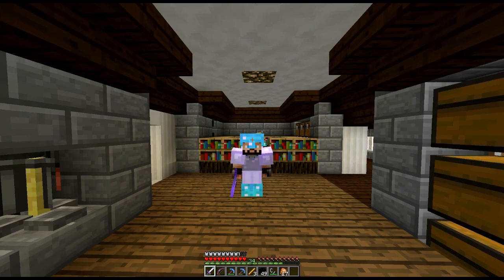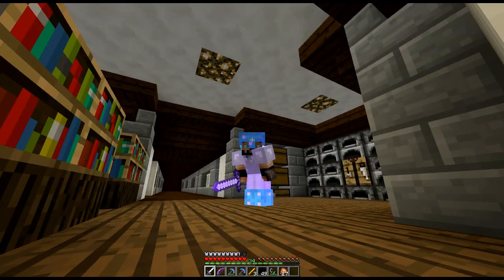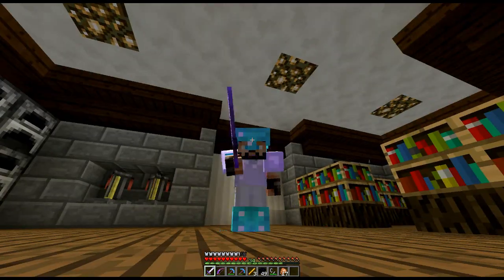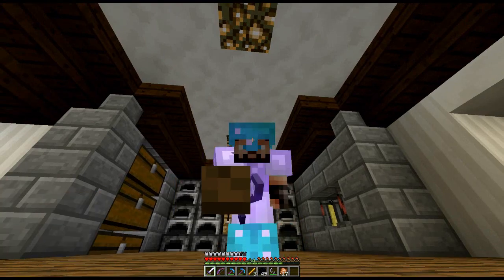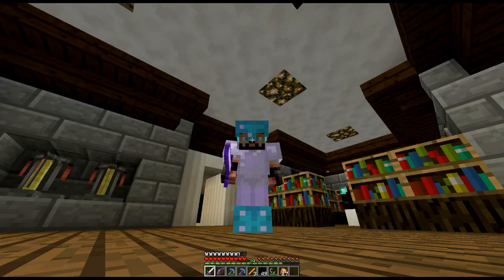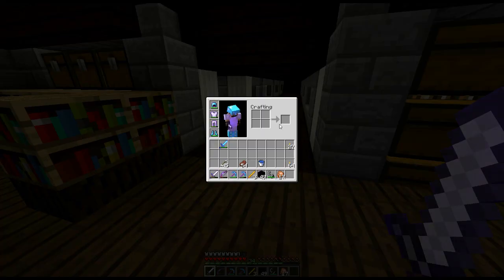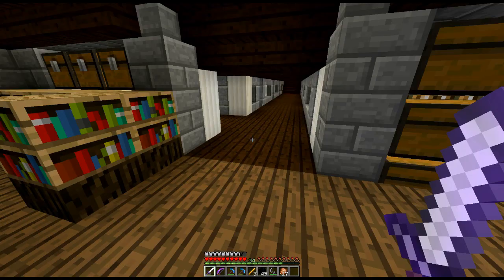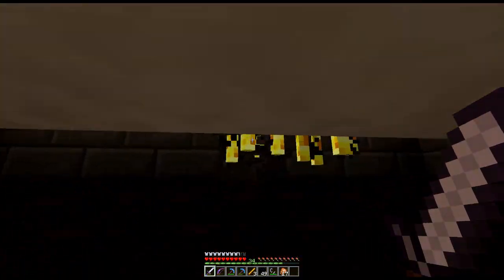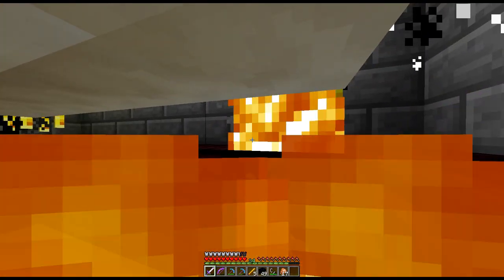Hello everybody, Trekkie here and welcome to another episode of my Let's Play series on Minecraft, playing up to 1.9. It's snapshot day — that means snapshots are out, but we're not in the snapshot. You can probably see from my inventory, for those who have been playing around with that, I don't have the extra slot for holding my left hand. So unfortunately I'm not running the snapshot.